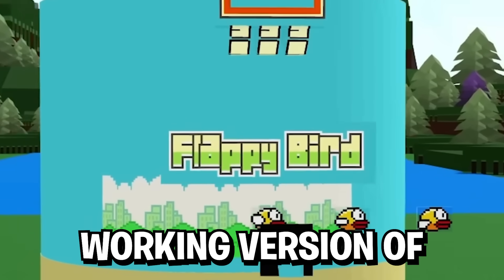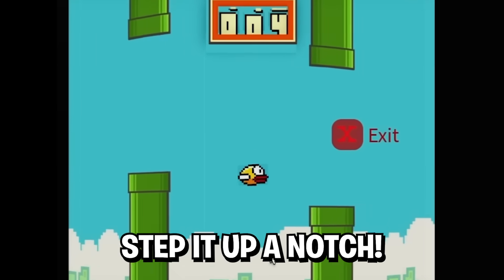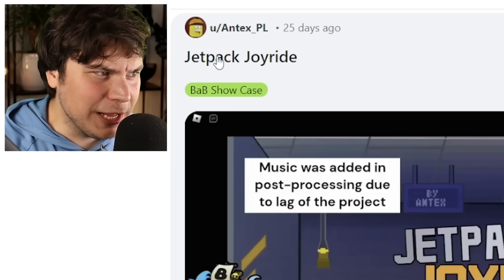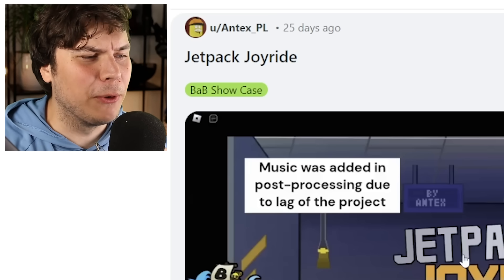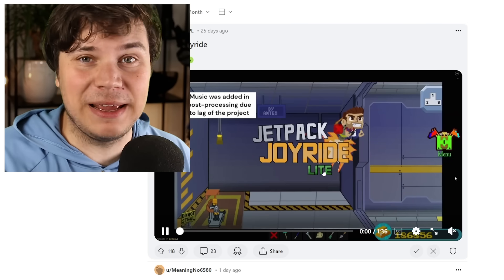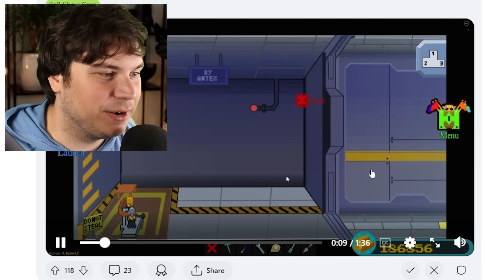Somebody decided to build a working version of Flappy Bird in Build-A-Boat, but that was not enough because they had to step it up a notch. And that's exactly how we ended up here — Jetpack Joyride in Build-A-Boat. Let's just be honest for a moment: Jetpack Joyride is a way more complicated game than Flappy Bird. This is so ridiculous I can't even put it into words.